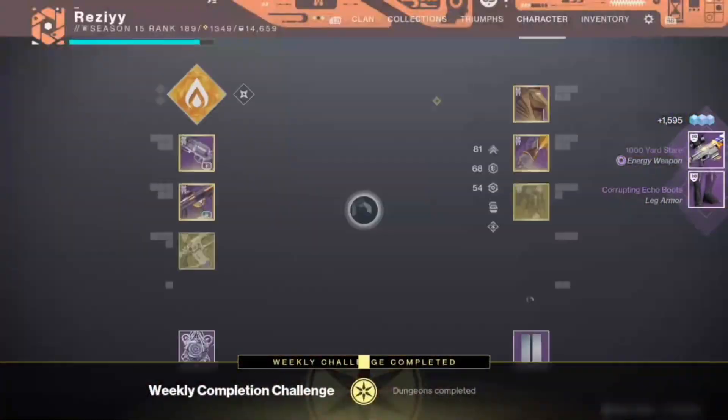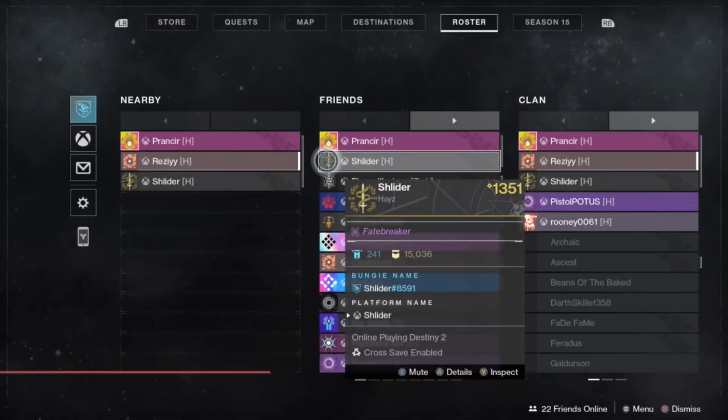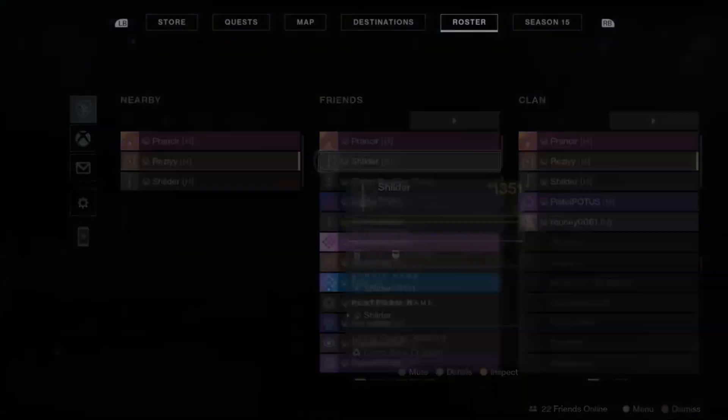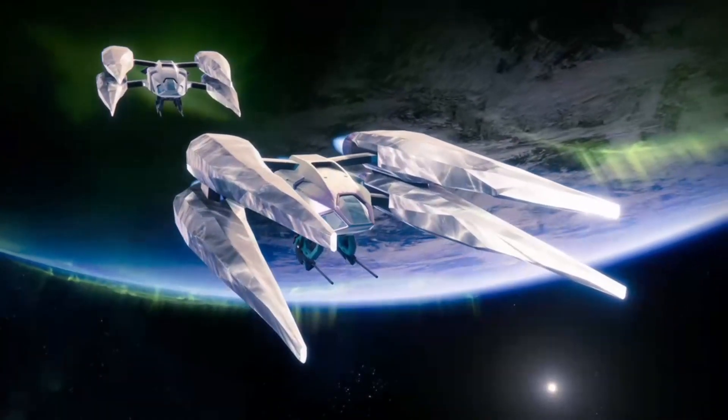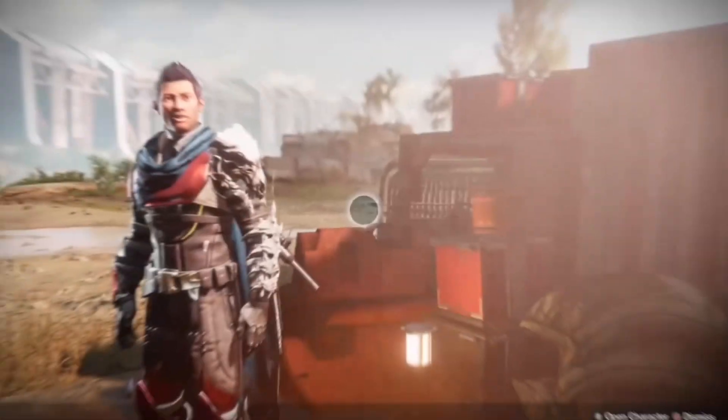For the next step, once you complete the dungeon, you're going to need to bring along a fireteam of 3. In this case, I brought along my best friends Prancer and Slider. Travel down to the steps and talk to Shahan again.